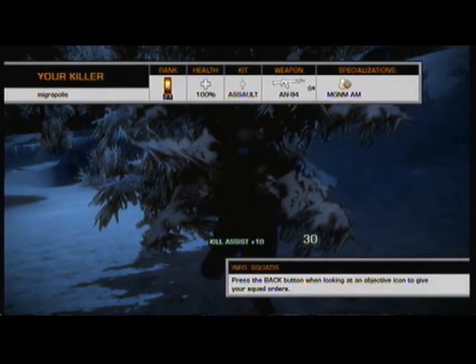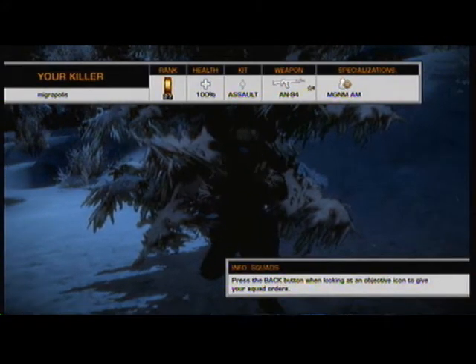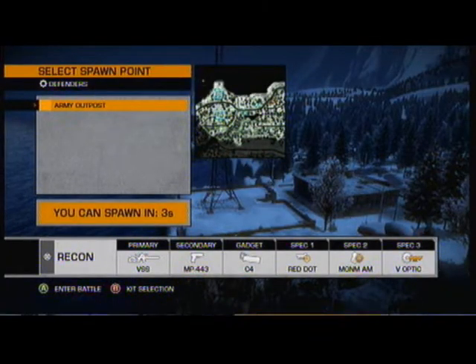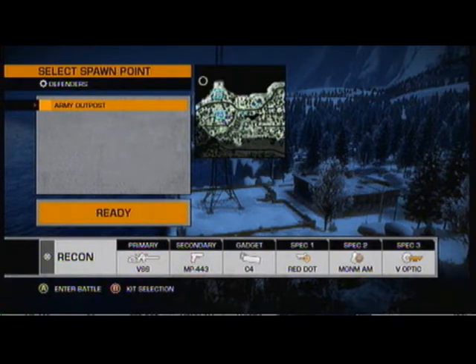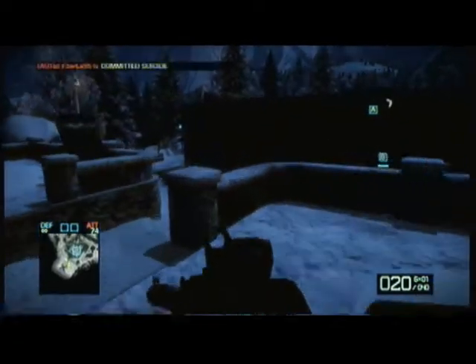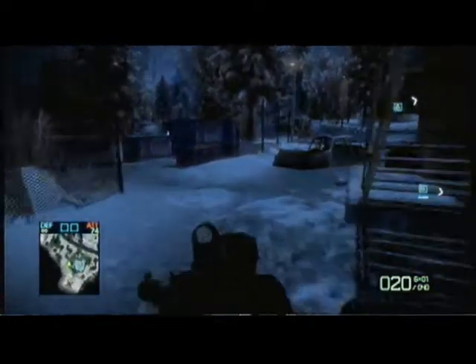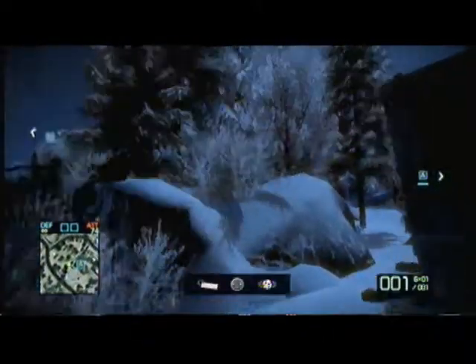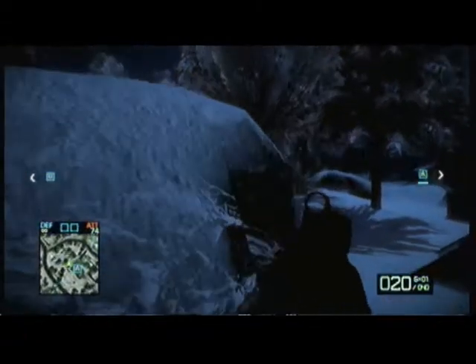I wasn't confident on killing that guy so I managed to backspot him just before I went down. This is exactly why you backspot — so people can finish him off. And they decide to blow up the building and take the crate down. I thought they would — they always do. In fact you have to be a pretty poor team not to get that first base because both crates are in a building that can be taken down. B behind me is also in a building that can be taken down, however A is not, so I'm going to focus my defence on A and do the best I can.